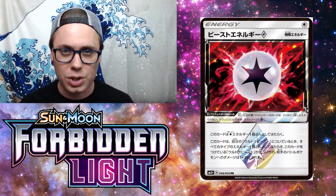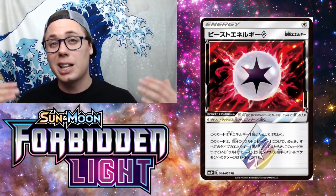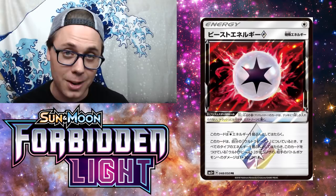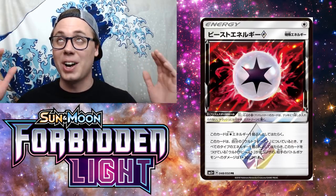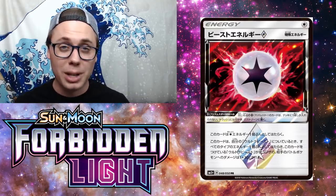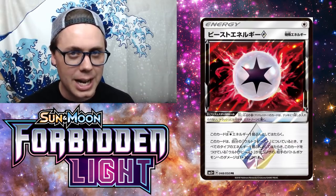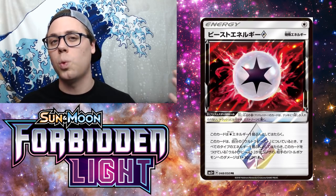Beast Energy is at number 6 because it's a one-of card, so it's not going to be incredibly influential on its own. It's also not searchable, which is what keeps it from ranking higher — unlike Prism Pokemon that can be searched with Ultra Ball or Brooklet Hill. But it's like a Choice Band that also counts as your energy attachment, all in one. I think it'll go awesome in Buzzwole, and also in Ultra Necrozma GX decks to fulfill Metal Energy requirements while boosting damage output.